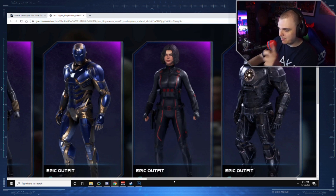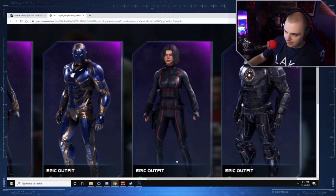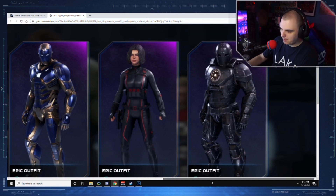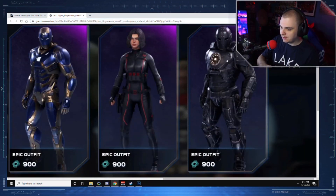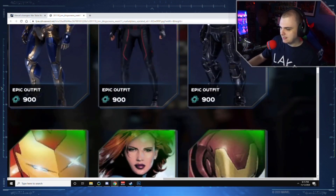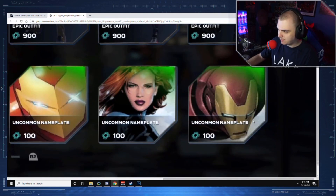The prices have gone back up to normal, so at 900 credits I'm probably not buying it, but it is a really dope-looking skin. The last Iron Man skin isn't bad either — it looks a little bulkier, has an oversized arc reactor, almost like a knight. I like this style, but at 900 credits I probably won't spend it. The Verizon and Intel ones use this model and are really cool skins, but that price tag kind of kills it. Let's scroll down — got some nameplates, emotes, and the Air Guitar emote.